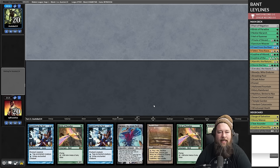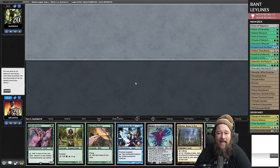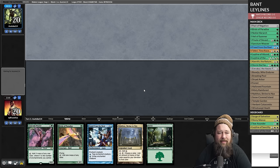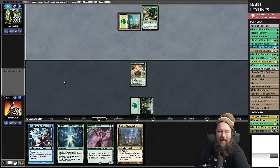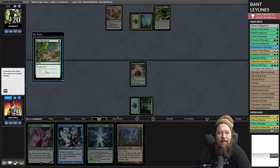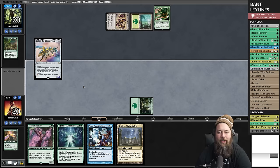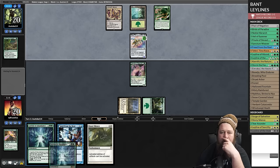We mulligan looking for a Ley Line. We draw a Ley Line of Abundance and we're pretty close to comboing. Opponent has Ink-Moth Nexus. Sanctum Weaver and Ley Line combo is even easier because Sanctum Weaver taps for a bunch of mana and can combo without Ley Line of Abundance. Our Birds gets killed. Opponent plays Zabaz with a bonus counter and we play Stony Silence. This gives us a second blue source next turn since we now have two enchantments, assuming Sanctum Weaver lives.